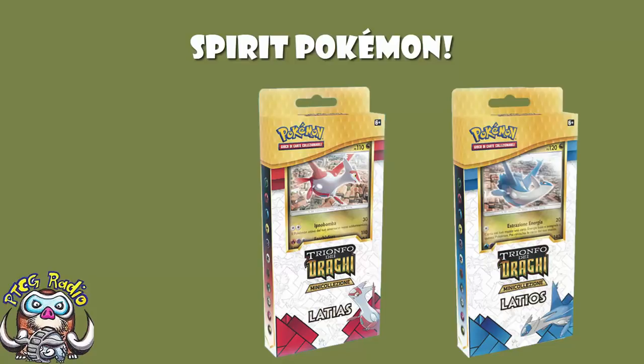Although they're going to be coming with pins — you can't see them in the images, but they're supposed to be coming with pins, maybe just not shown in the Italian release. Anyway, I'm going to be getting these, especially the Latias one. So the question is: what do they do?